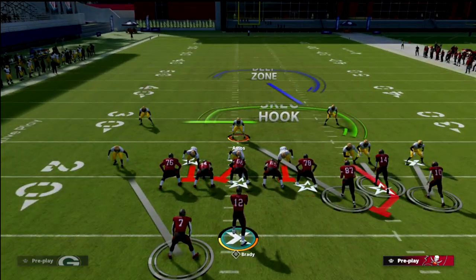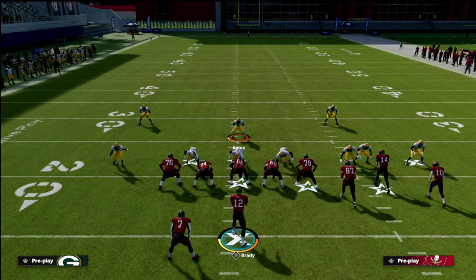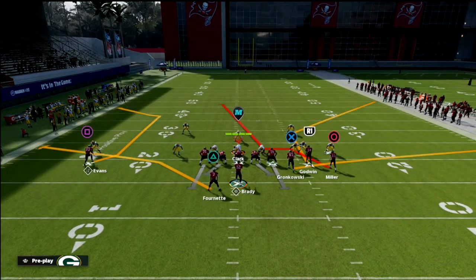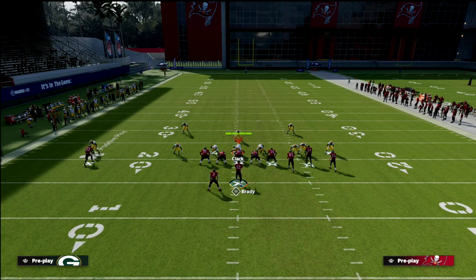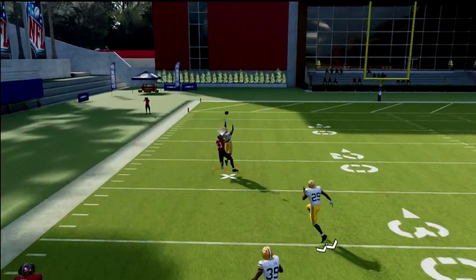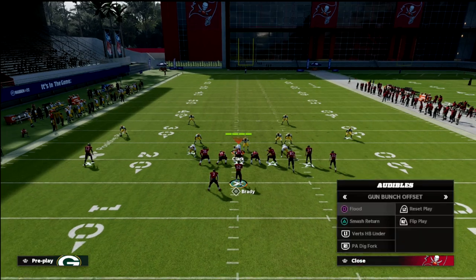The first thing you want to do when you audible down is shift your D-line. Actually, against bunch you don't have to — you just want to shade your coverage outside and underneath. Why shade outside? If you look at these routes from verticals, you'll notice they are outside-releasing fades, so if I have outside leverage, this route is not as effective.